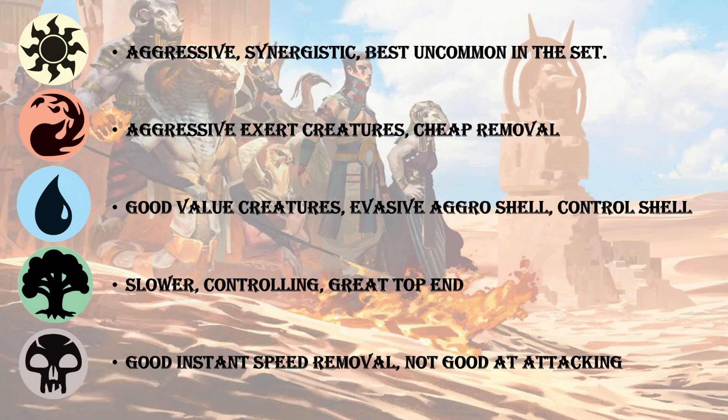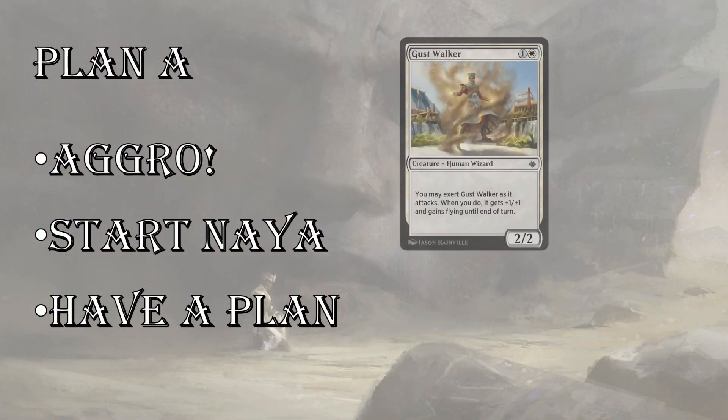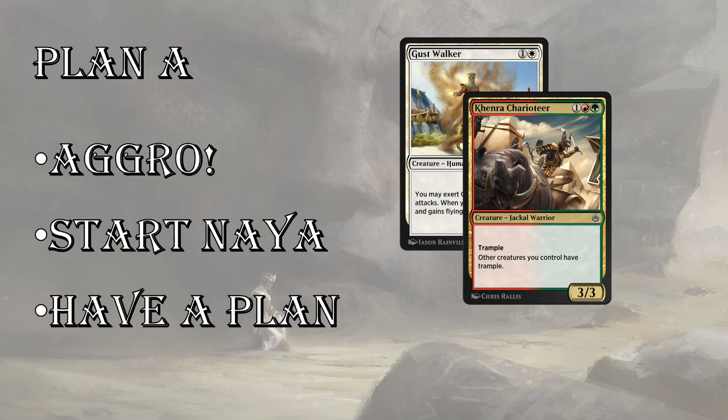Plan A in the draft: we're looking to be aggro. We talked about cards like Gustwalker — starting in white, red, or green. They all have good beatdown creatures and good exert creatures. Blue, as good as it is, tends to straddle the middle line and be more of a support color, but it's a very, very good support color depending on what you want to do. That's why I'd rather start green than blue. If I open a Sifter Worm, maybe I want to start blue-green. If I open something like a Hooded Brawler or some aggressive green creature, I'd want to start green-red or green-white. Kind of like Kaladesh, you're going to want to have a plan.